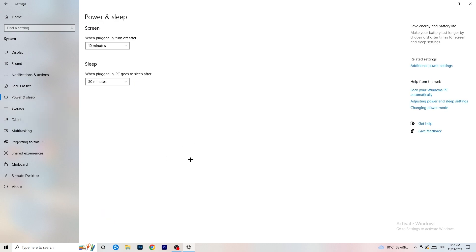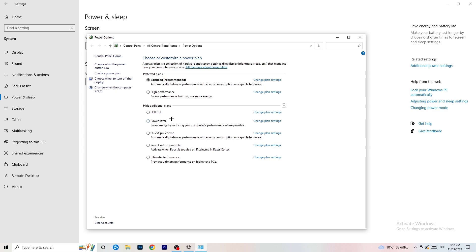Next, go to Power and Sleep settings. On the right side, click 'Additional power settings.' You'll see several power plan options — for me, Balanced works best, but some PCs work better on High Performance. Check for yourself which plan works best, take your time, and choose accordingly.